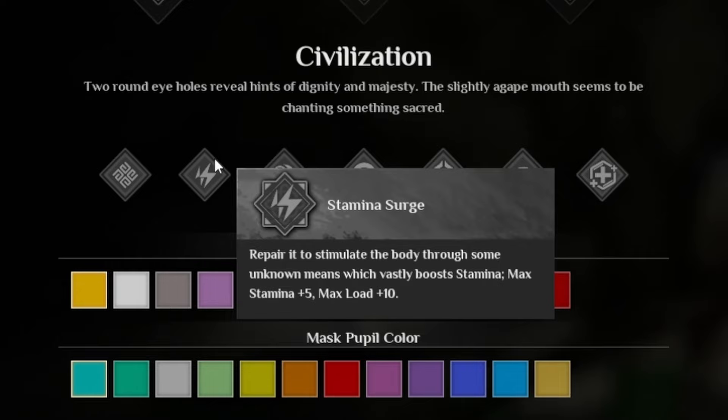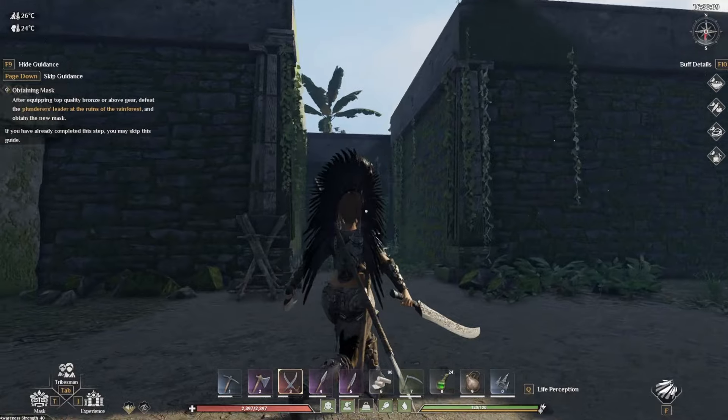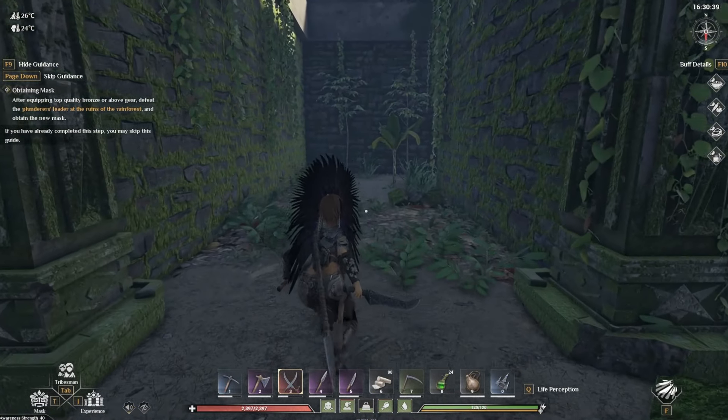Stamina Surge is really straightforward: your max stamina is plus 5, your max load is plus 10 — that is your weight capacity in the game for carrying stuff. A very simple start.